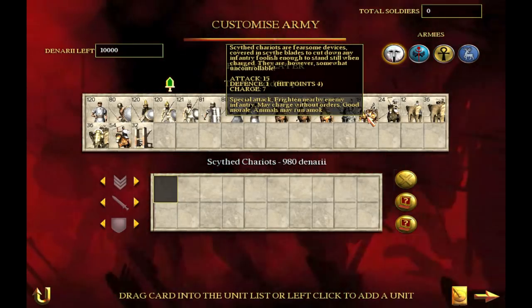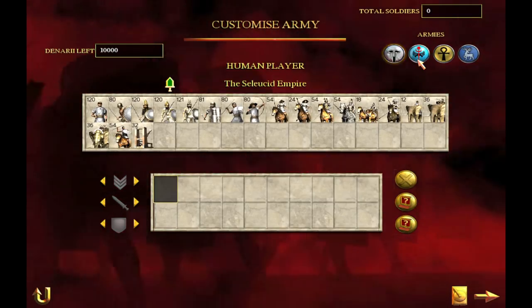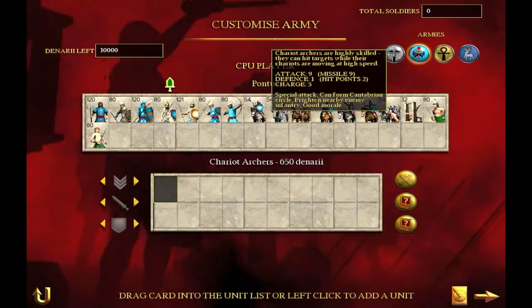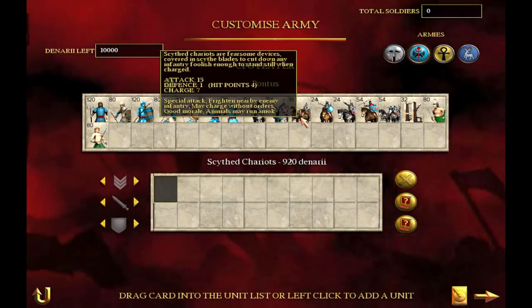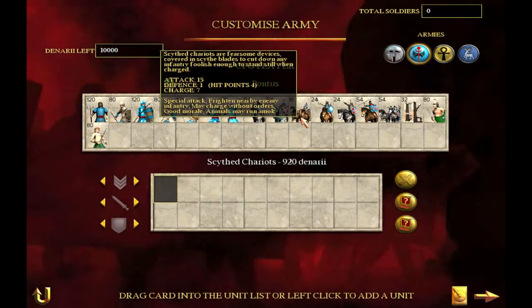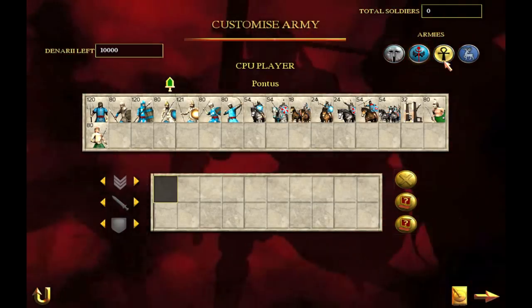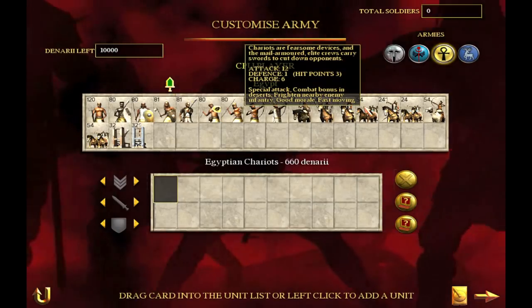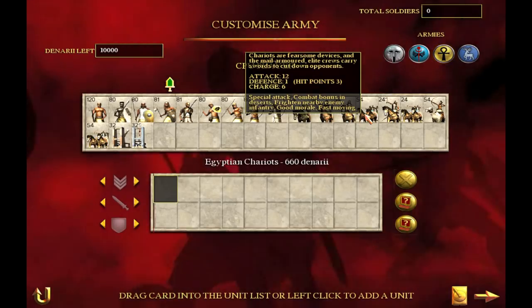We're going to take a look at chariots as a whole and discuss what their weaknesses are and how we can exploit those weaknesses. Chariots are available to the factions of Britannia, Egypt, Pontus, and the Seleucids. The first thing to notice is that they have no armor — chariots as a whole have no armor and very low defense. The highest defense I've ever seen chariots have is three.